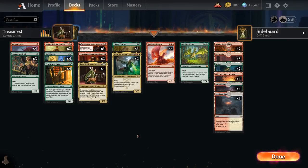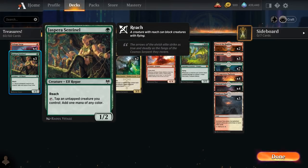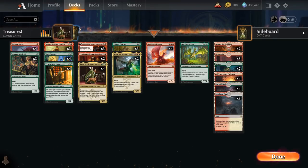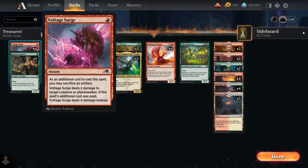We have a couple copies of Magda, which has great synergy with our Sentinel that can tap it to make a treasure and one mana, as well as Aesi's Chariot making a pair of cat tokens. We also have the full playset of Prosperous Innkeeper, which makes a treasure when it enters and lets us gain one life whenever one of our creatures enters the battlefield. Vault Surge is our removal spell, dealing two damage to a creature or planeswalker, or four damage if we sacrifice an artifact — easily done with our treasures.